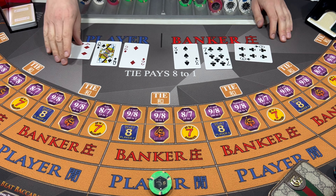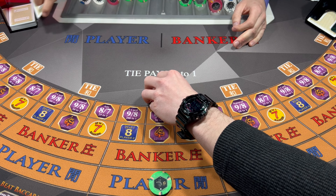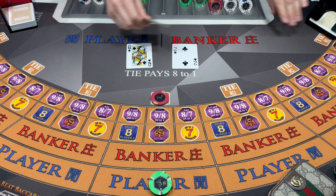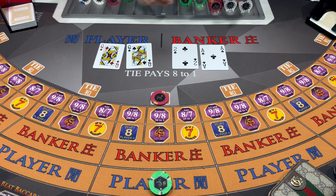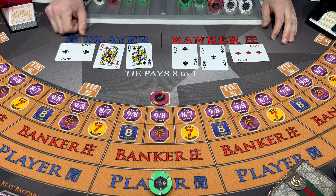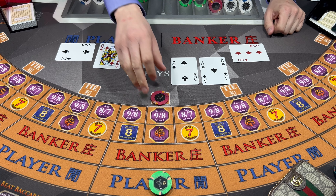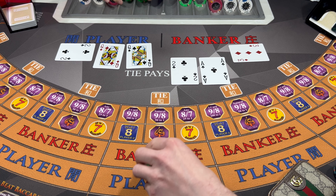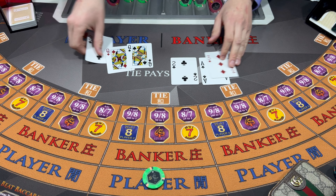Tie. Six - Tie. Let's give the little tie the sucker bet a try here, sometimes it pops up. Six - Banker wins. Try the player. We're gonna give the player one more try at $25 here.